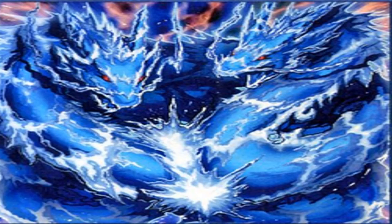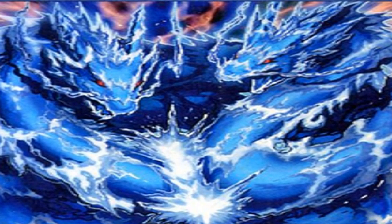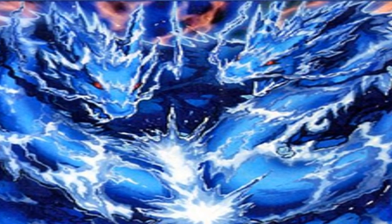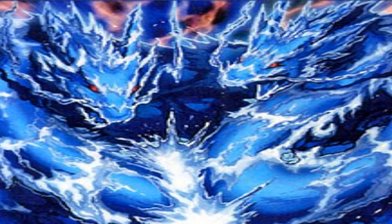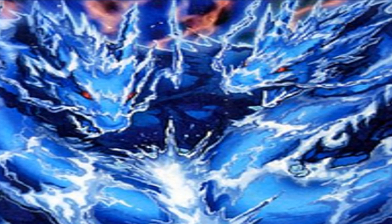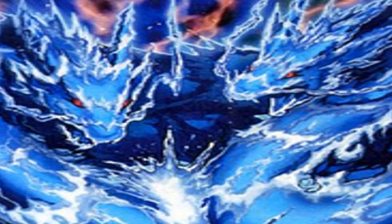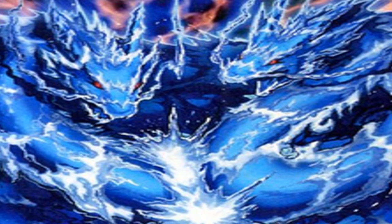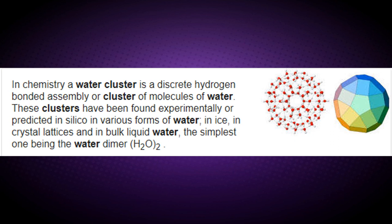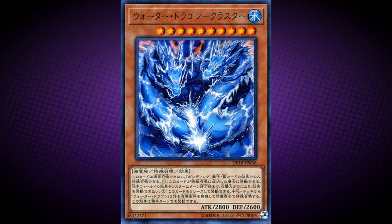Water Dragon Cluster. Its effect is: cannot be normal summoned or set; must be special summoned by the effect of a Bonding spell or trap, and cannot be special summoned by other ways. If this card is special summoned, you can activate this effect: until the end of this turn, change the attack of all effect monsters your opponent controls to zero, and they cannot activate their effects. You can tribute this card as a quick effect to special summon two copies of Water Dragon from your hand and/or deck in defense position, ignoring their summoning conditions. This card's name refers to a water cluster — fitting, as it looks like two Water Dragons combined. In chemistry, a water cluster is a discrete hydrogen-bonded assembly or cluster of molecules of water. This monster is the upgraded counterpart of Water Dragon, and this card has the highest level of any Sea Serpent-type monster.